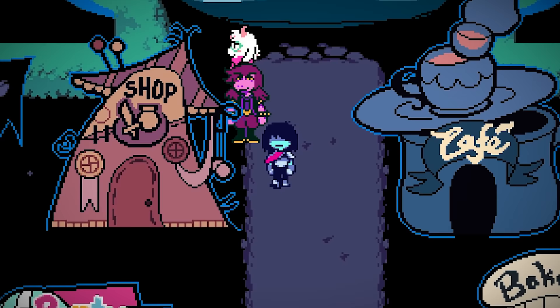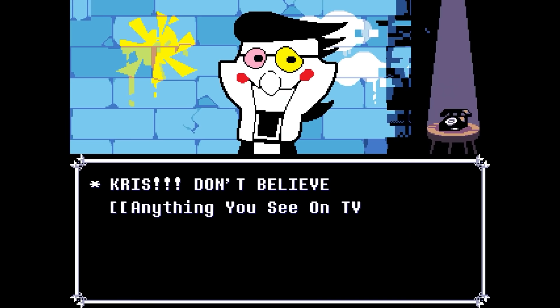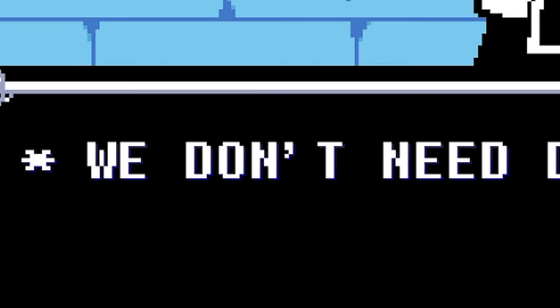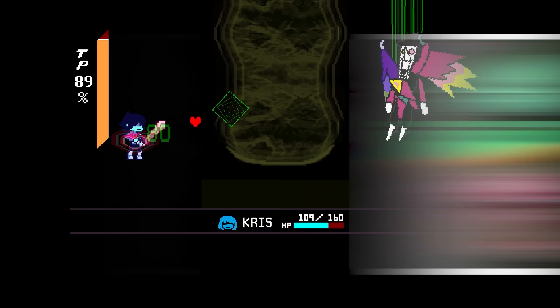This is part 2 of a miniseries in which we explore the dark side of Toby Fox's follow-up to Undertale. Both games at first glance seem fairly light-hearted, but in fact contain many disturbing moments hidden within. In part 1, we looked at how to access the secret boss fight, Spamton Neo, and explained his tragic backstory.